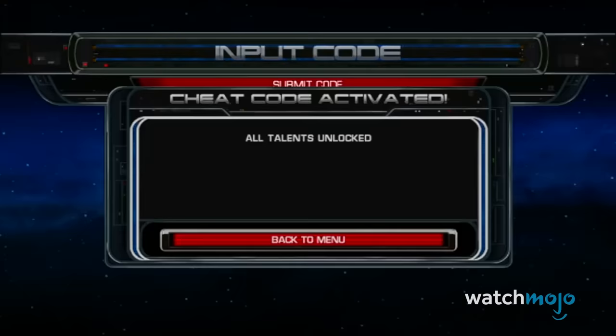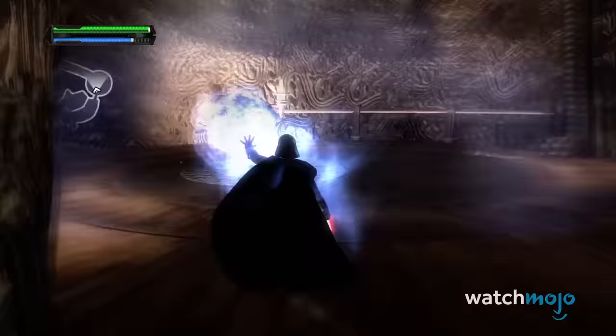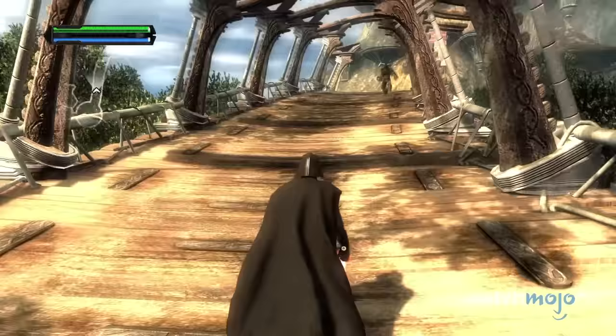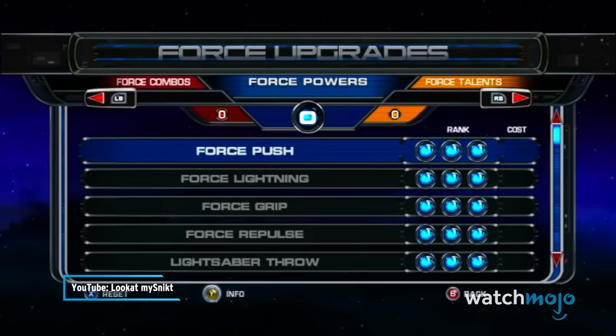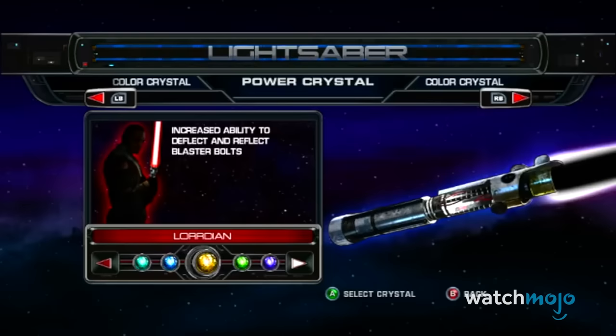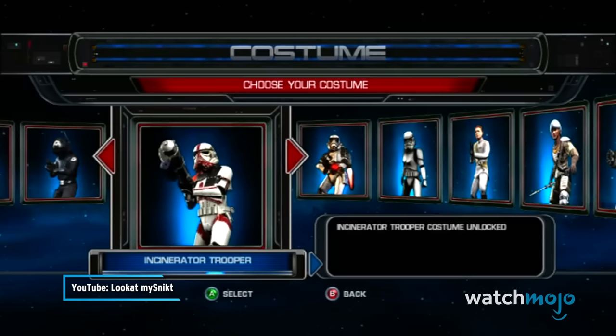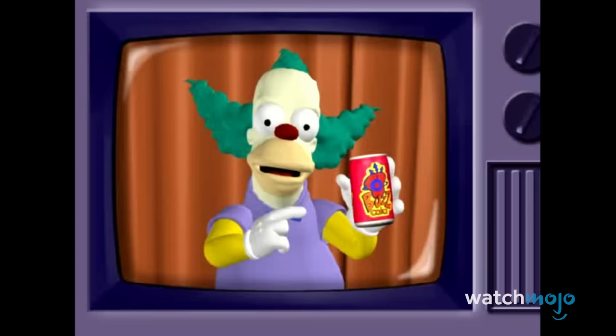Number 5: Star Wars The Force Unleashed. The Force Unleashed lives up to its name by granting you wild lightsaber attacks and force abilities to decimate enemies. But if you wanted pure, unadulterated violence and explosions, the cheat codes here come in handy — maxed out stats, unlimited force energy, and codes that unlock each new attack. And just to sweeten the experience, there were a large handful of codes that could turn you into different characters, letting you tear the galaxy a new one as Proxy or even a dopey stormtrooper.